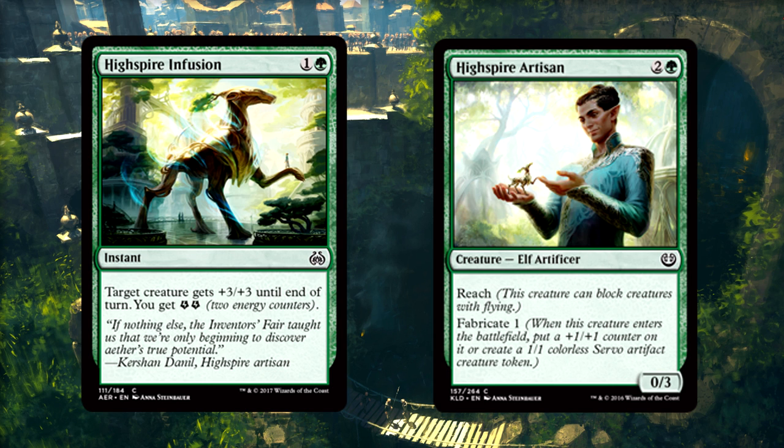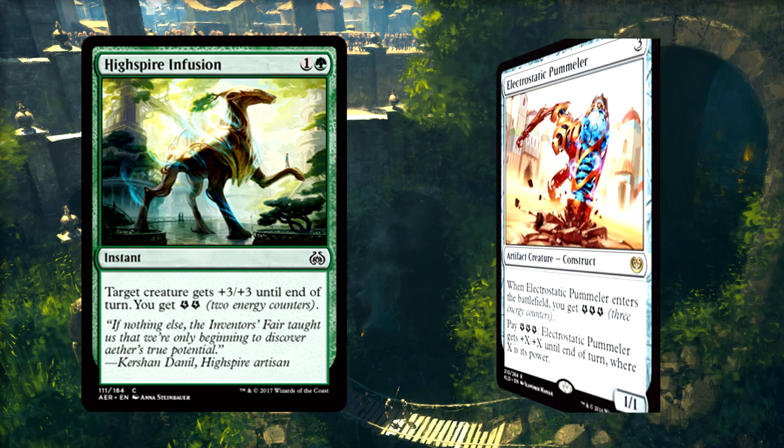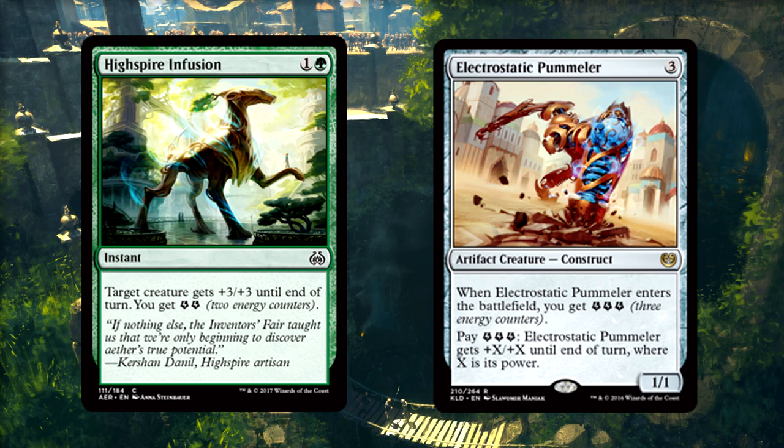We really need to talk about standard, because another pump spell has to be considered for red-green energy. The reason this is included in the discussion is both because +3/+3 is great, but also because those two energy get you that much closer to another pummeler activation. This is definitely worth testing, and we'll see in the coming weeks which pump spells from Aether Revolt make the cut. Right now, this and Invigorated Rampage look amazing.